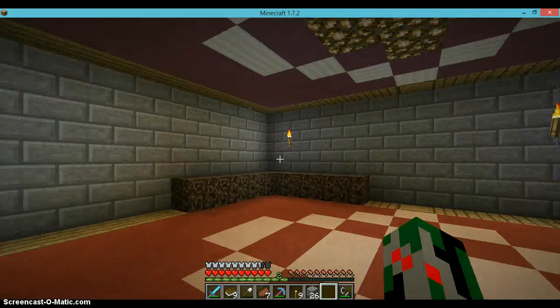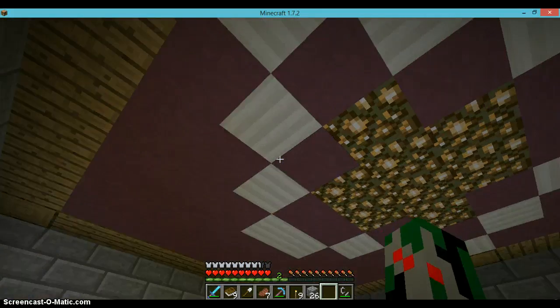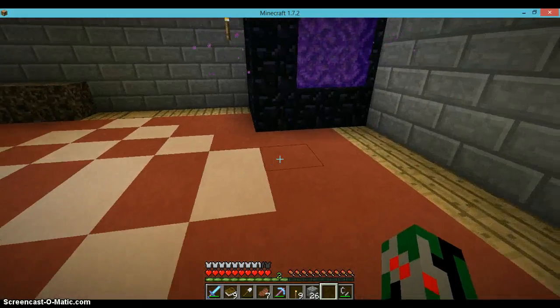Bat lair. Here we are in the bat lair. Glowstone, stained clay — which I don't want to fully explain right now.